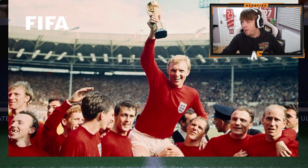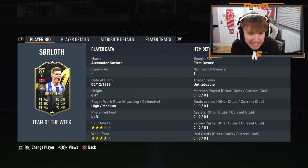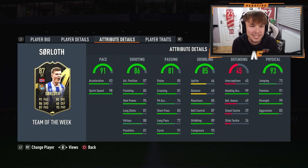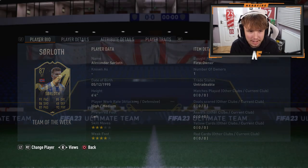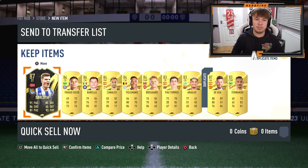If you guys don't know it — three, two, one, bang. The new Sawloff card. This card looks incredible. 91 pace, 86 Shooting, 81 Passing, 93 Physical, 85 Dribbling. His stats look very good, like very, very good. We got four walkouts this time including the Inform Sawloff. A much better rate.